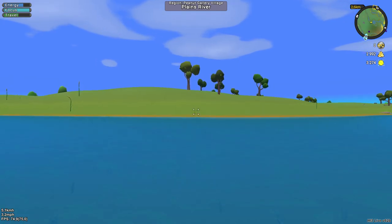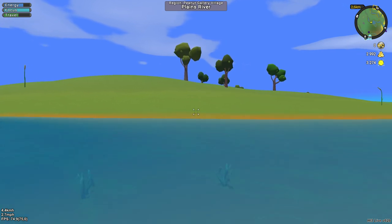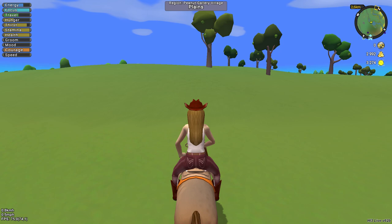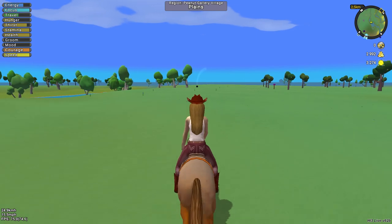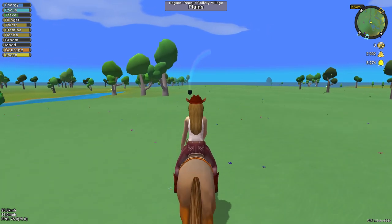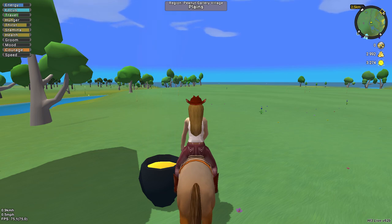Oh, I see a gold pot - let's get it! If you try to swim in the water your horse will kick you off because it's scared of deep water, but that's not a problem because you can swim yourself. If you want to collect a gold pot you can click on it or press E - it will give you gold dust as well.